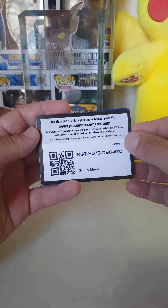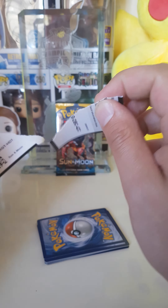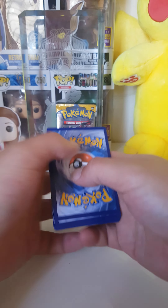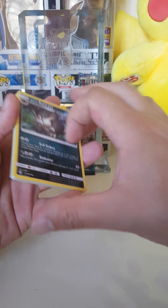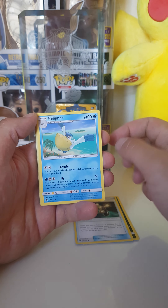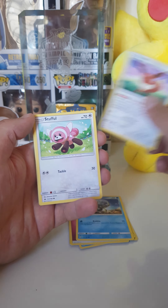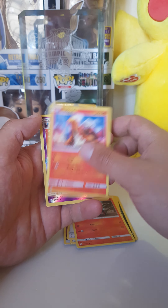We'll start off with the first code card — nice, hope you got it. You can comment if you got it so the other people don't have to try it. Okay, first pack: Alolan Raticate, XP Share, Pelipper, Energy, Dewpider, Eevee, Stufful, Litten, Torkoal.